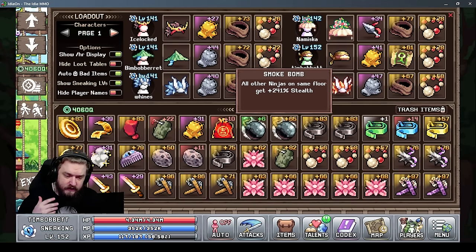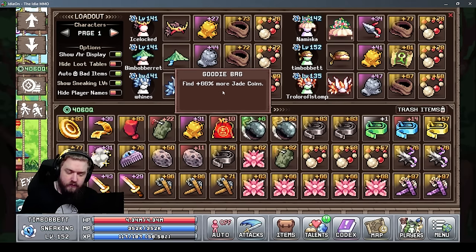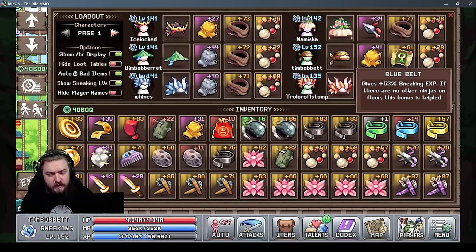Let's go through items by floor. Floor one has the smoke bomb for more stealth for all ninjas on the same floor, and the ninja log to increase the chance of not being knocked out. Floor two has the goodie bag for more jade coins, the meteorite which increases item find chance but gives no sneaking EXP — great to use when going back to earlier floors for items — and the blue belt which gives more sneaking EXP, tripled if the ninja is the only one on that floor.